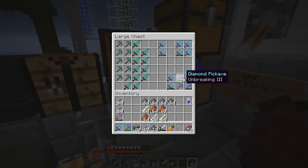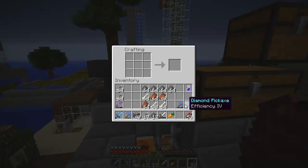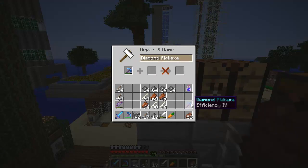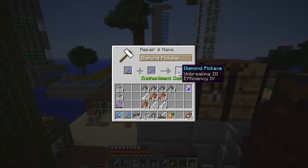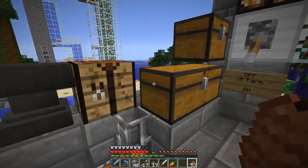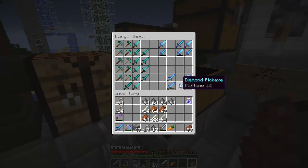I got these picks here. I was looking at putting them together — unbreaking. I have so many picks for mining. I'll put efficiency together, maybe fortune later. 24 levels — that ain't bad. Unbreaking and efficiency, that's a good deal. Of course, I have 5 levels left so I won't have enough to put the fortune on it. I can always do that later.